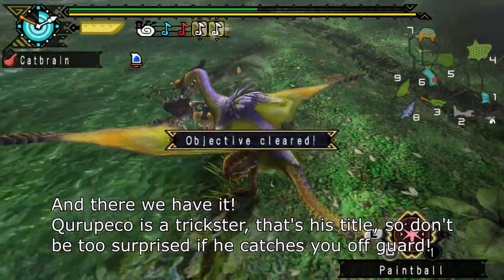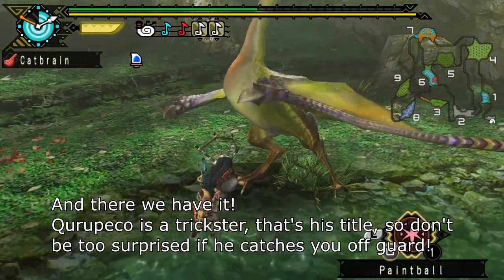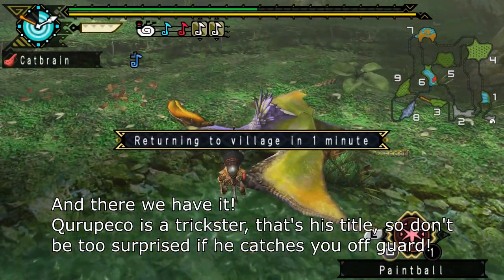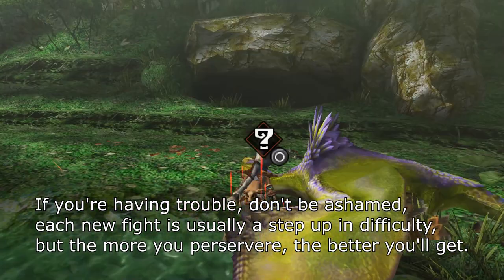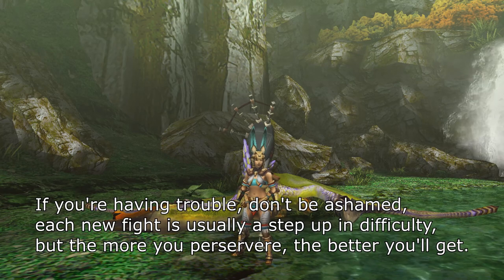And there we have it. Kuropeko is a trickster — that's his title — so don't be too surprised if he catches you off guard. If you're having trouble, don't be ashamed. Each new fight is usually a step up in difficulty, but the more you persevere, the better you'll get.